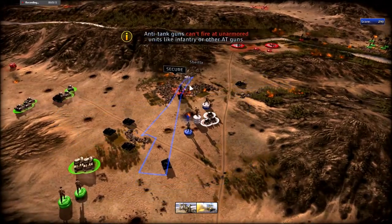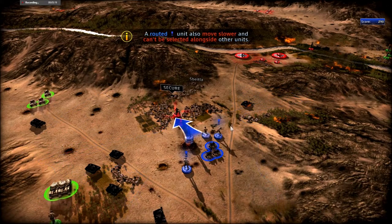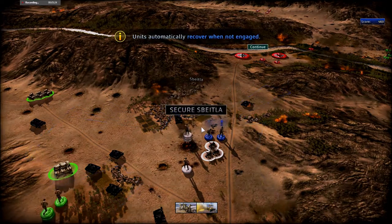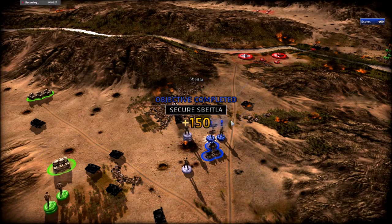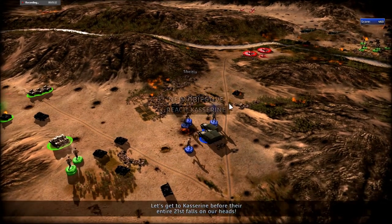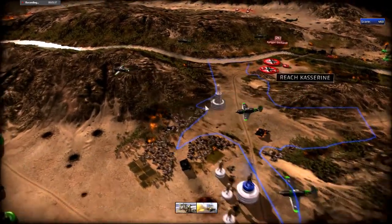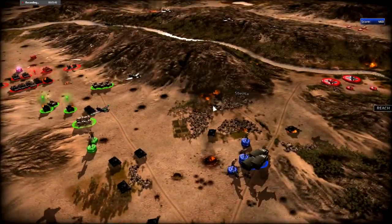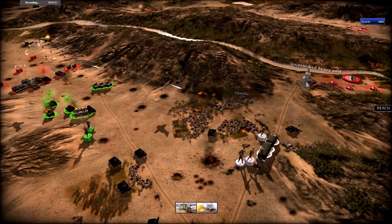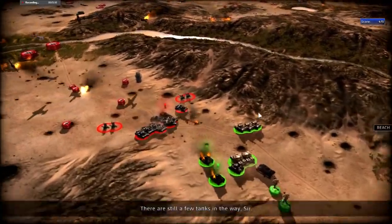Sorry, I am sounding like a total idiot — that's because usually when I play these games I just rant. But whatever. The road to Kasserine is wide open. Let's hurry and get to Kasserine before the entire 21st Panzer falls on our heads — just a small armored division of Germans. Very tiny division, right!